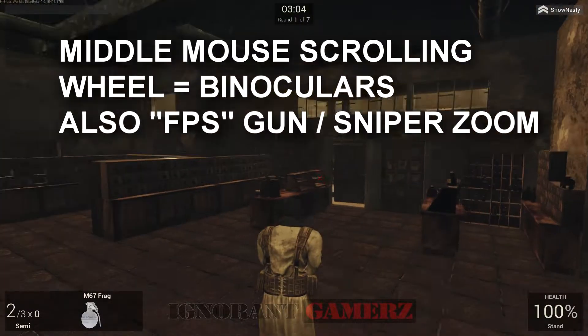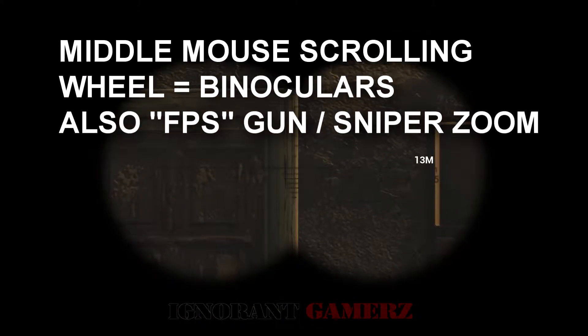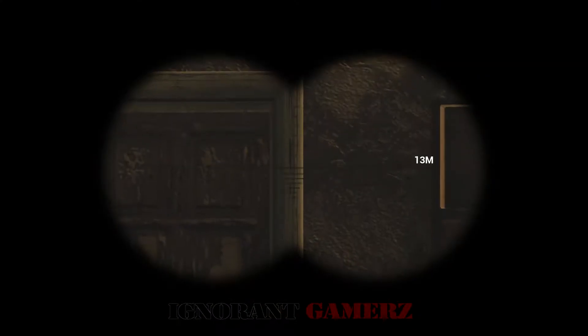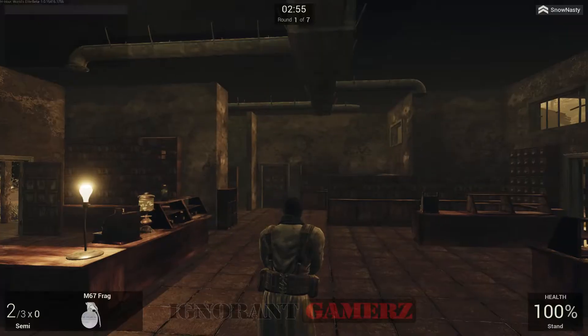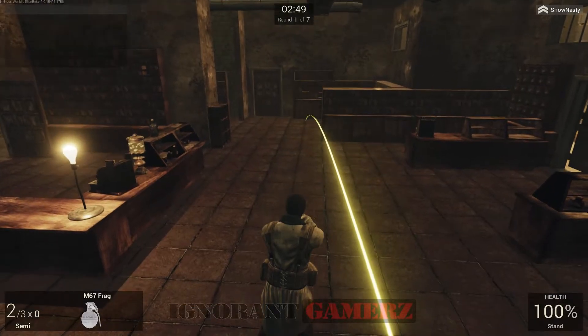Now if you're using the mouse, if you scroll the wheel forward it cycles through your weapons. Let me check how many I have left to use.